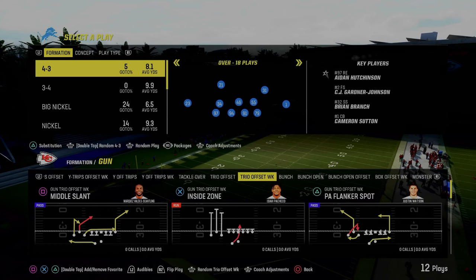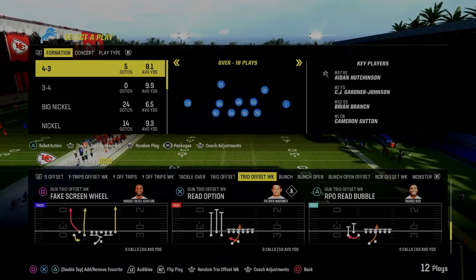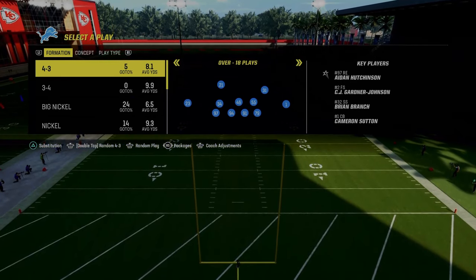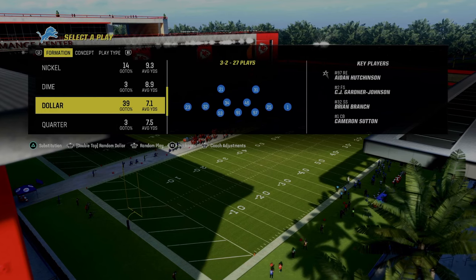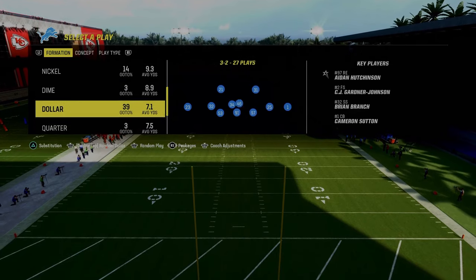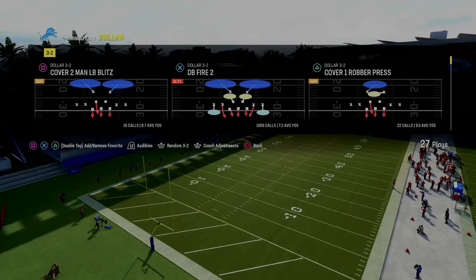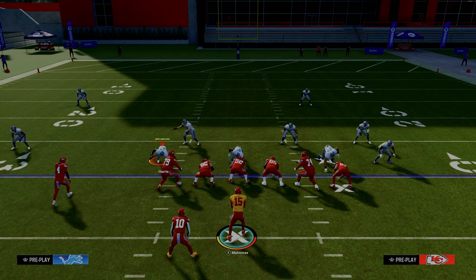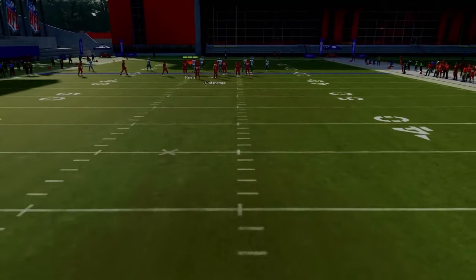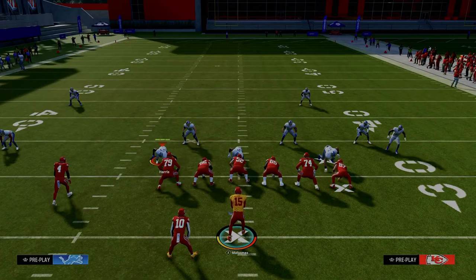The first formation we're breaking down in this e-book is the trio offset weak formation out of the spread playbook. We start with the foundational play of this offense: the RPO read bubble. These RPO read plays are superior if they have the word 'read' in them. We're going to show this first against dollar defense, then get into how your opponent can defend RPOs in Madden 24. I really recommend running this formation with your trips to the wide side of the field because in an RPO scheme, spacing makes it most effective.